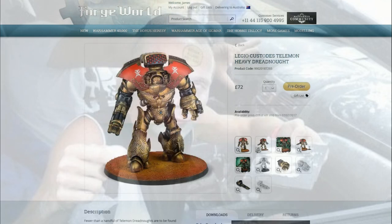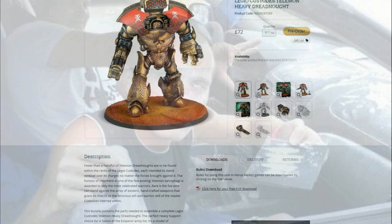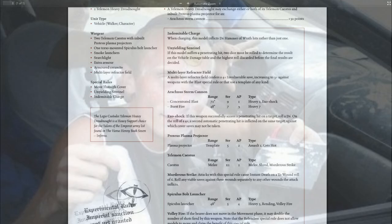Well, you can do that with the Telamon as well. The Telamon, when he does it, you get two of these very large weapons called Arachnus Storm Cannons. They get an extra shot over the Leviathan's guns, but also have an alternate firing mode: heavy Exoshock.